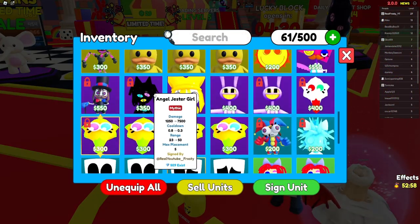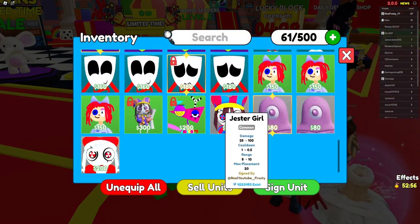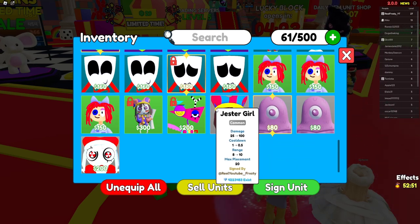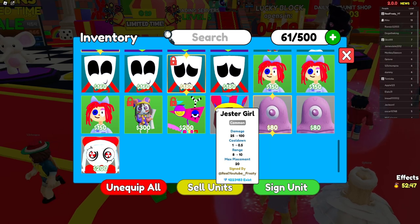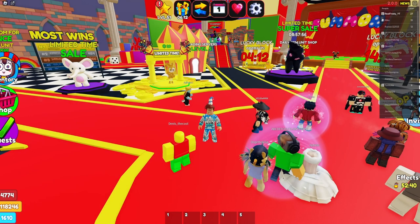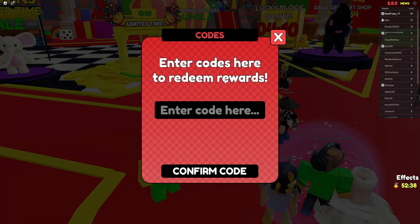This is for new or in-game players. We're going to start with Jester Girl — that's what you get starting out. Her stats aren't the best: 25 damage, 100 max, one cooldown max, 0.2 to 0.5 cooldown, range of 8, and you can put down 20 of her. Not bad for a starting unit.